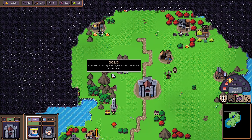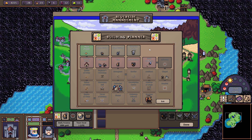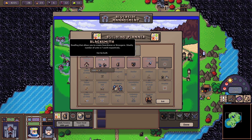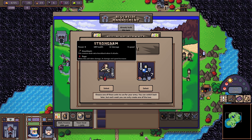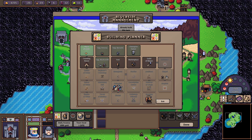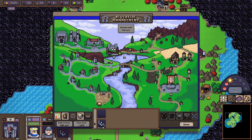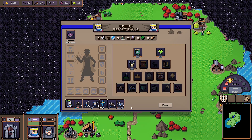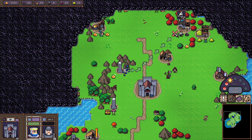Next, let's build — we don't want to forget that. My recommendation at this point is to keep getting units since we have enough gold. I'll pick the Knights because they will be good for tanking damage from ranged units. Let's do this easy fight as well.